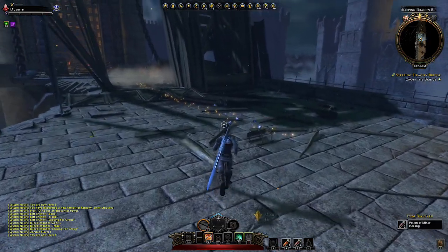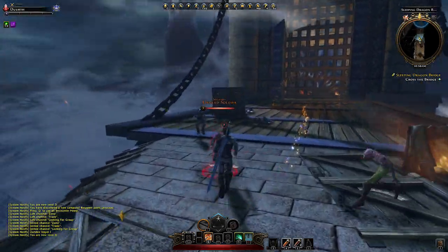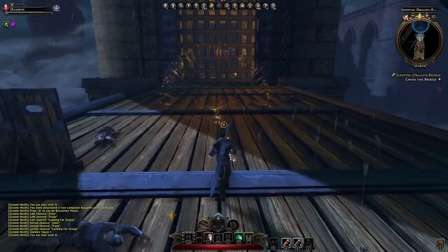Here we have a healing potion — well, we didn't use any so far. On there again, zombies and rutas. I guess there is something more dangerous behind this gate.